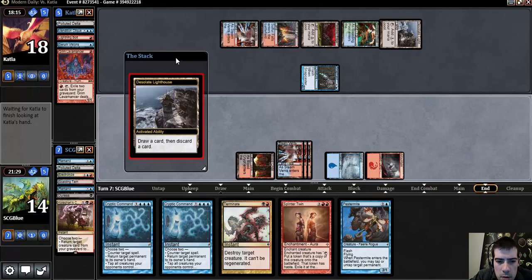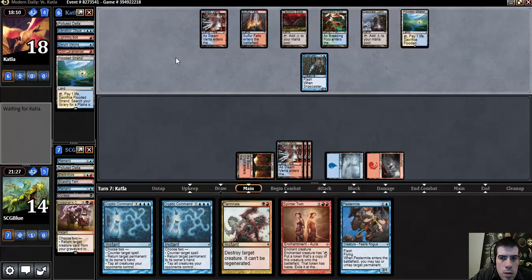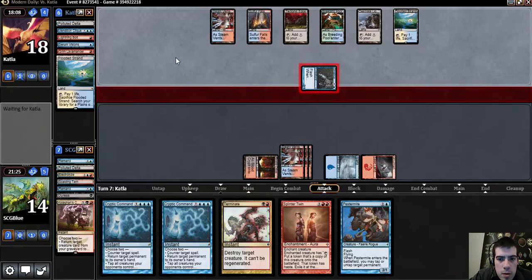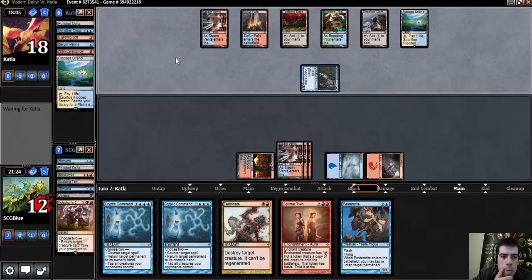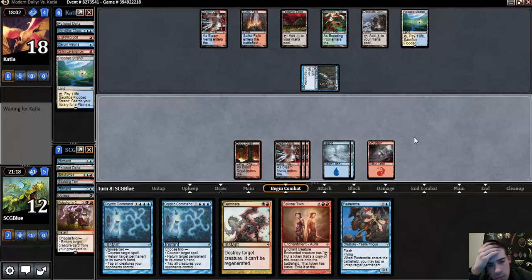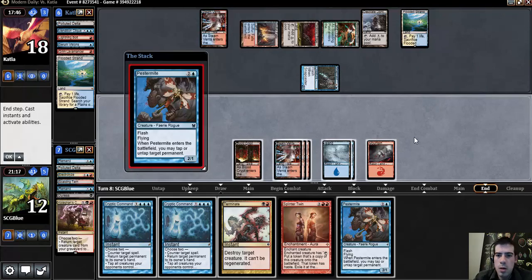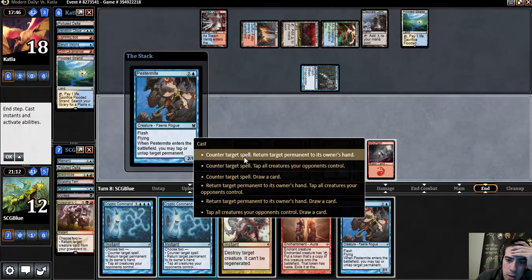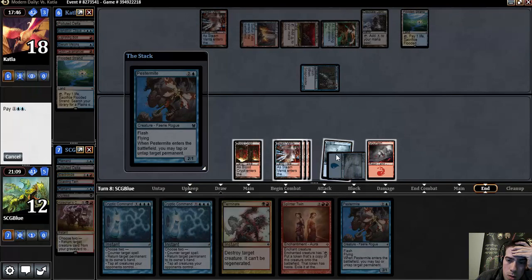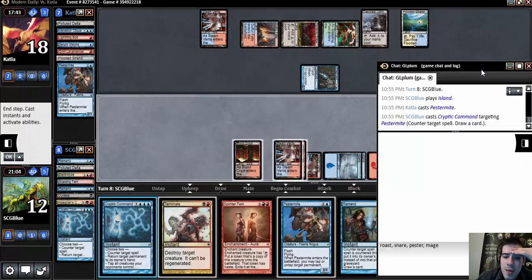I'm actually reaching the point where I can Pestermite with Cryptic up. Opponent drew and discarded the same card, then drew another one of it. My phone has kind of let me get away with a little too much here I think. I think I just want to use a Cryptic to use a Cryptic. I just have a limited amount of mana and only so many things to do with it.